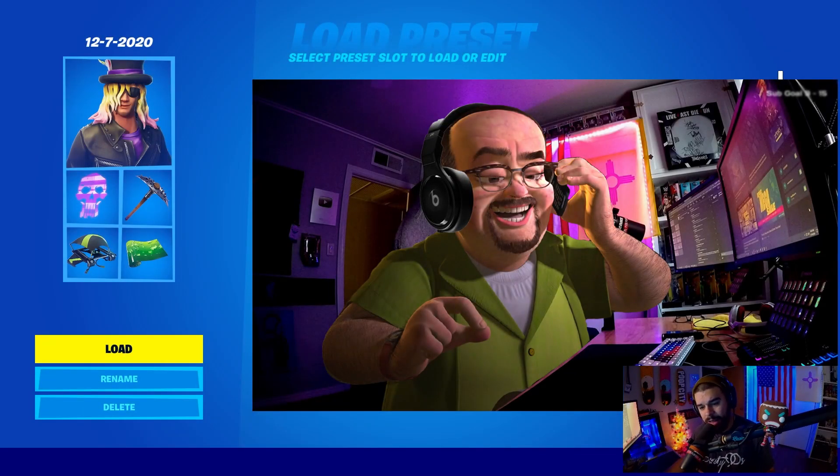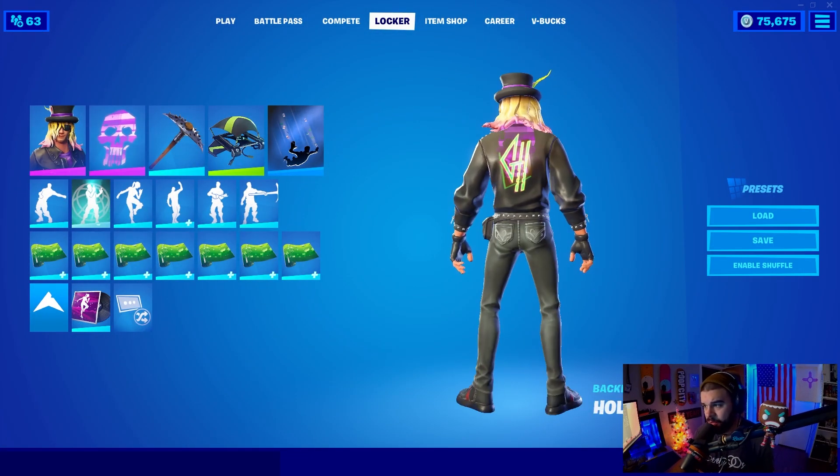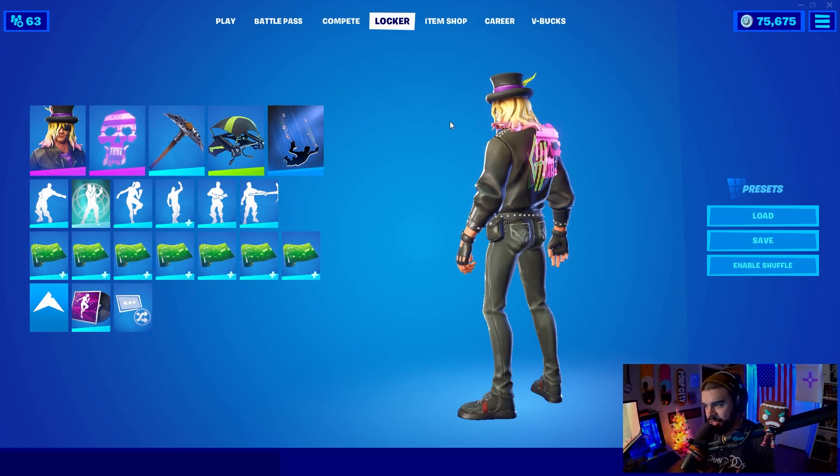Without revealing everything all at once, you're only going to see the left side of my screen. This first preset is called 'December 7th, 2020' — that is the day my locker bundle released into the Fortnite item shop. So obviously we have Stage Slayer with the Hollow Skull back bling.